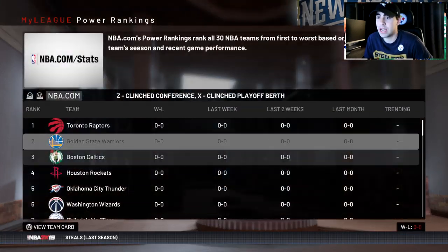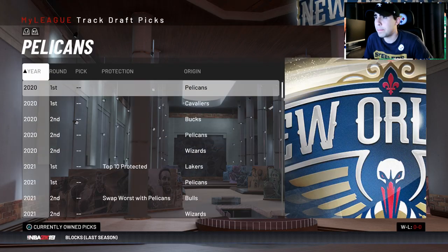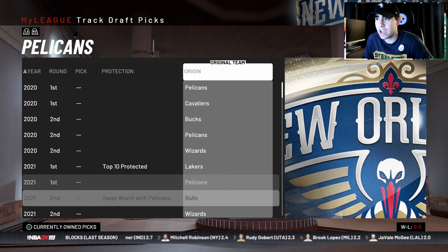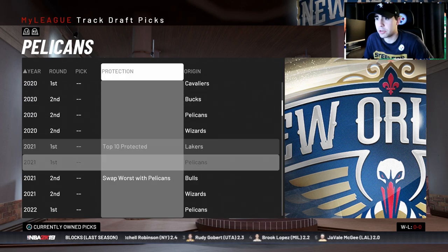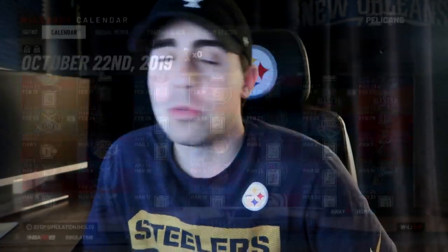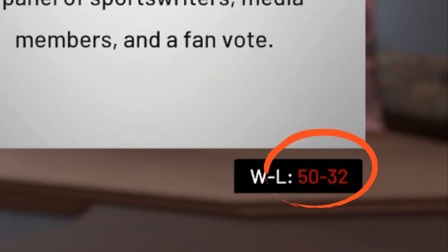No scoring options. Alvin Gentry's pace-and-space is three and a half stars — not bad. We could definitely make the playoffs. We have the Cavs' first, which is top 10 protected, and a bunch of Lakers picks later on. I'll see you guys at the end of season one — let's just hope these guys develop.